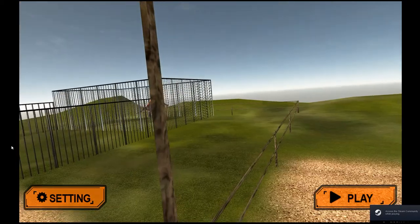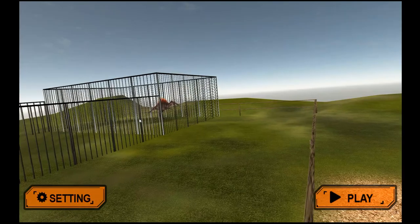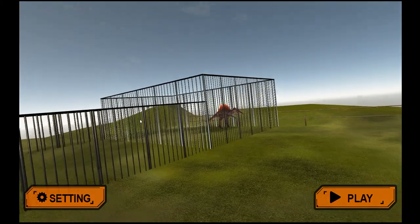Alright, here are some dinosaurs right off the bat. Let's go through the park. There are the settings — some loud music, we're probably going to turn that off, and a dinosaur sound option, or no sound at all. Those are the options in the settings — not a whole lot to see or choose from.